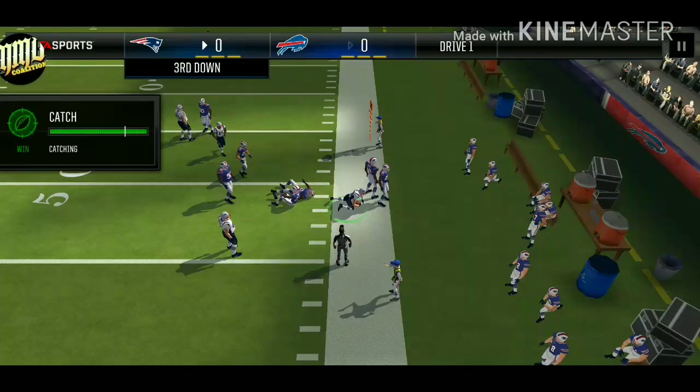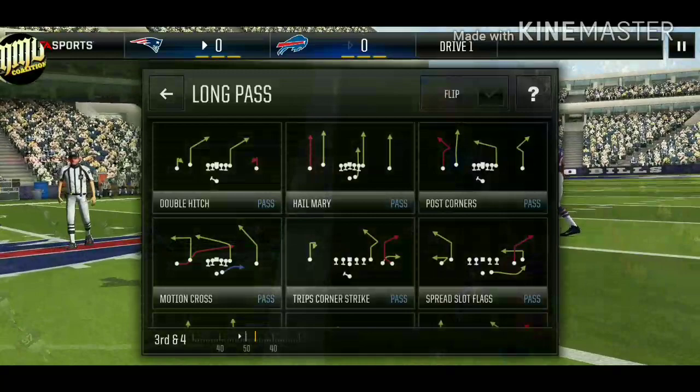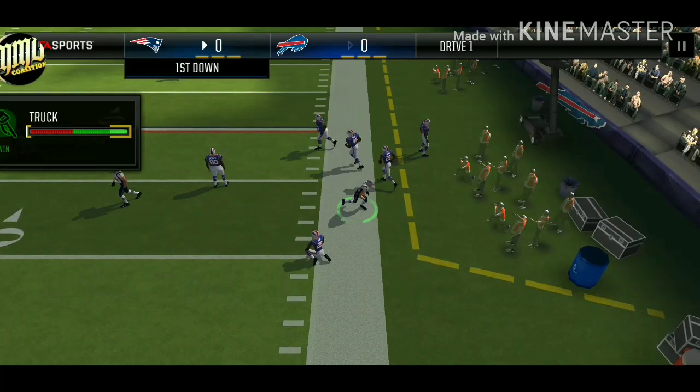Now I'm at 100% this play is going to be countered. Next play I do the exact same thing — I roll to the right, Janus is going to be wide open, you just need to hit him. There it is, easy 20-yard gain.